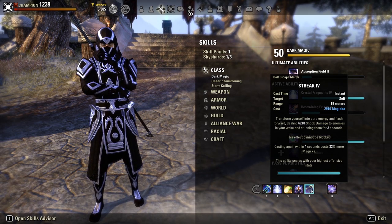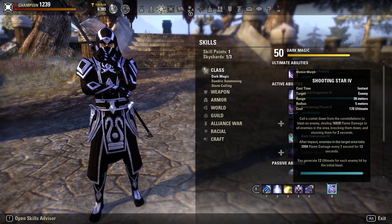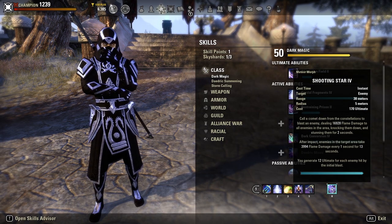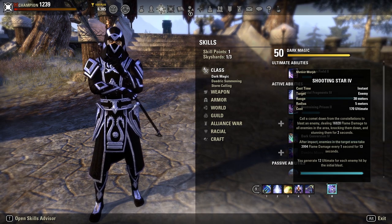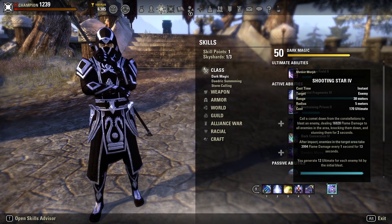With Haunting Curse you deal Magic damage after three and a half seconds, and then about eight and a half seconds later an additional blast of Magic damage is done — but you can only have one Haunting Curse active at a time. Our goal combo is to have Haunting Curse on our target, then hit Shooting Star, and then hit Crystal Frags so that the Shooting Star, Haunting Curse, and Crystal Frags all hit at the same time. You also go in with a Streak so your opponent is stunned — and the stun cannot be blocked. Streak is our fifth skill on the front bar, serving as our mobility skill and primary CC.